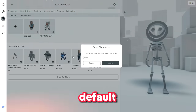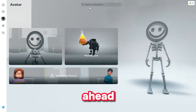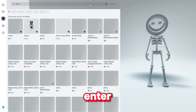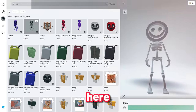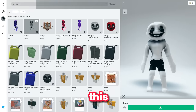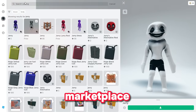It's time for us to make our own headless horseman. Let me save this as a new default character since we have nothing equipped. Once you're at the marketplace, search for "jerry", hit enter, and you'll find the Jerry item which is completely free. Click on it and claim Jerry's item — it's completely free. Make sure you're following exactly all the steps shown here.